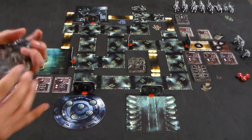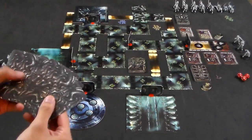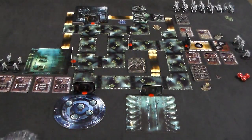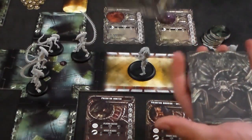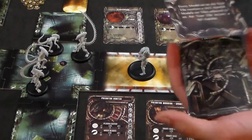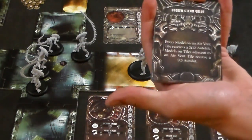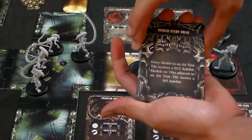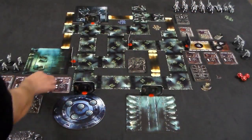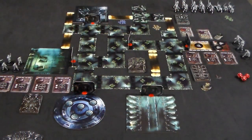The strategy deck is shuffled at the beginning of the game, and each player will draw five cards from their faction before the game starts. At the start of the round, whoever has initiative will take the first card of the environment deck and flip it face up, so that every player can read it and take it into consideration, because this effect will be active for the entire round. Each player will have reference cards for each of their units.